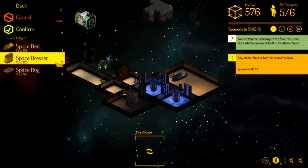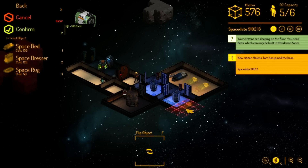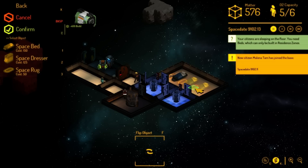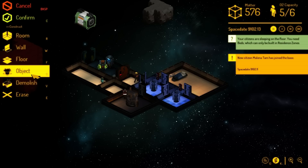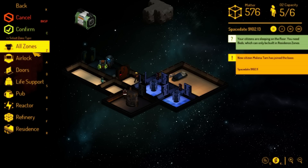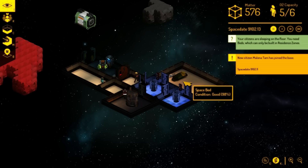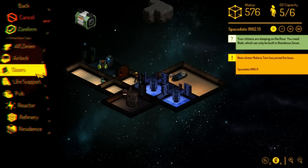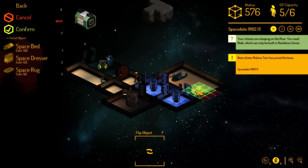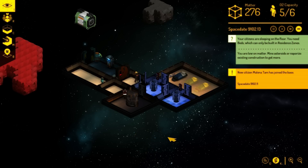We're just gonna make more beds. Seems like I got a lot more money now. I'm going to buy some space rugs just so it looks fancy, and space dressers. There is a place-order glitch — if I place rugs down first and they were built first, the bed would have been cancelled. So I'm going to make the beds first and then place down the rugs. It's definitely an inconvenience.